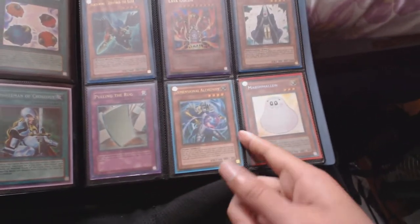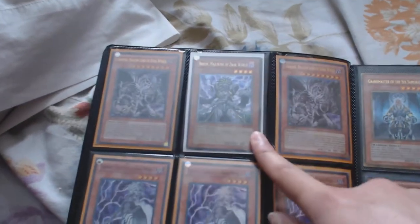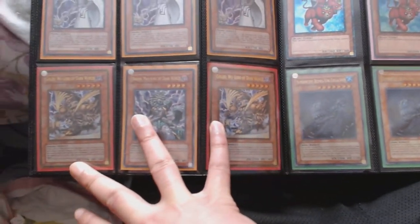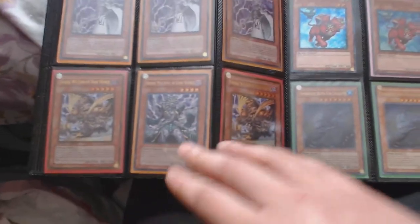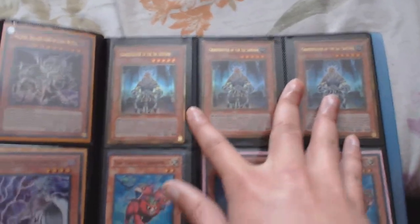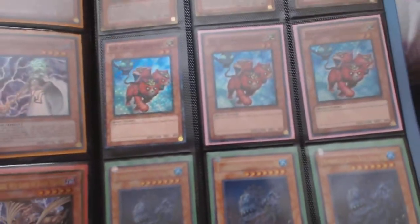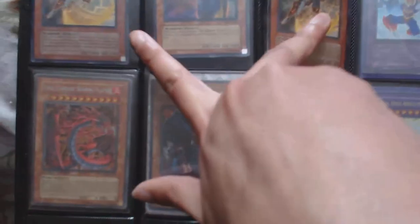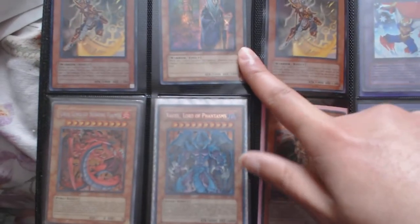Gold Honest, gold Spirit Reaper, super Dandylion, ultra Zephyros, ultra Golem, gold Summoner Monk, ultimate Pulling the Rug, gold Dimensional Fissure, secret Marshmallow. Two ultra Grapha, two ultimate Baron, three super Snow, two gold. Two Barons actually — my bad — ultimates. Three gold Grandmaster of the Six Samurai, three DT Fabled Cerberus, three ultra Glyph — I mean ultra — two hobby league Six Samurai Zanji, one secret Hand of the Six Samurai.